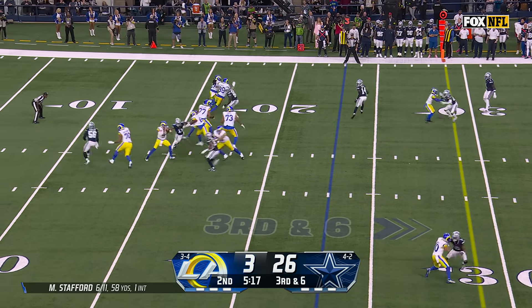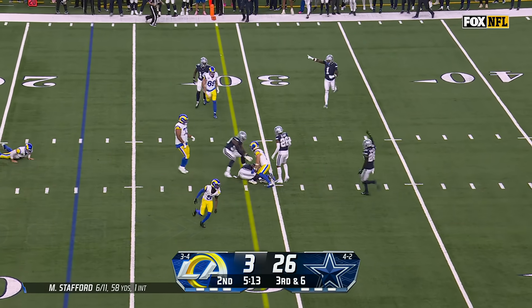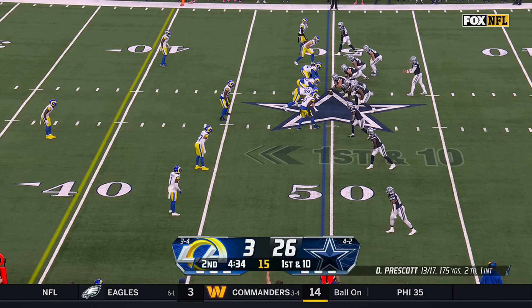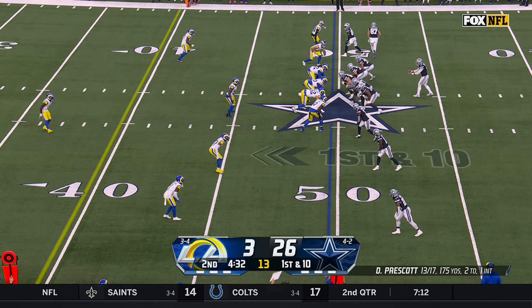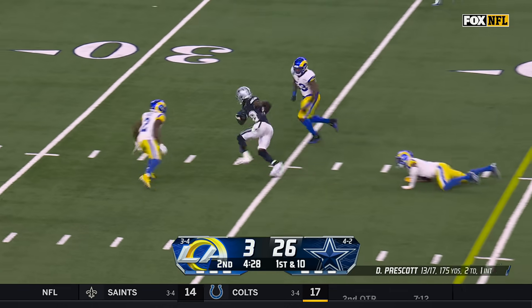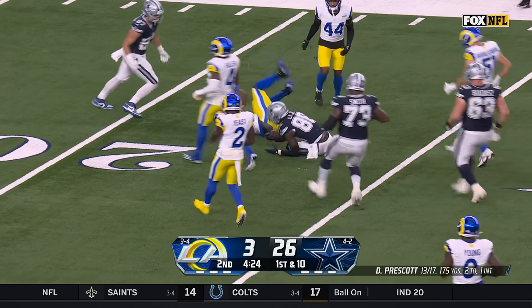Four-man rush, Stafford still in trouble, pressure — drop. Dallas has it if it's a fumble, and they're saying that it is. Here we go. Prescott back to throw, quick hitter over the middle — Lamb in traffic makes the catch, still on his feet, down inside the 25.